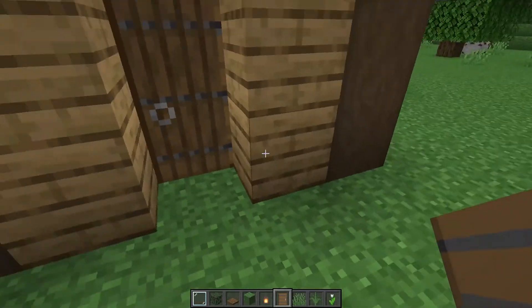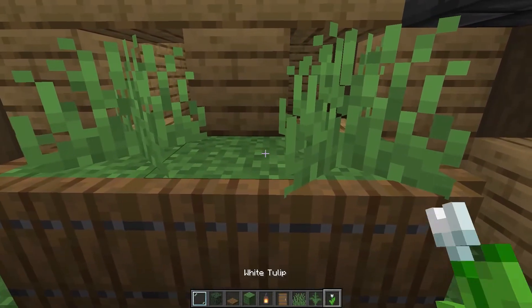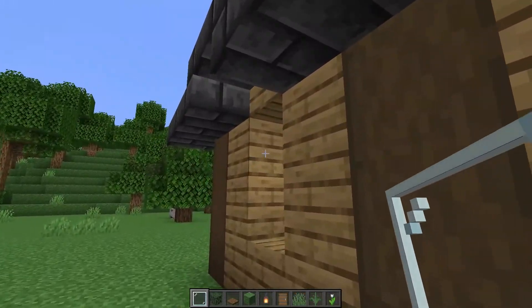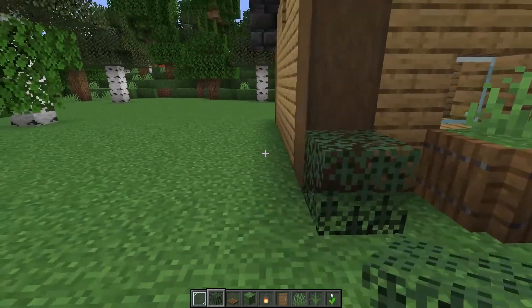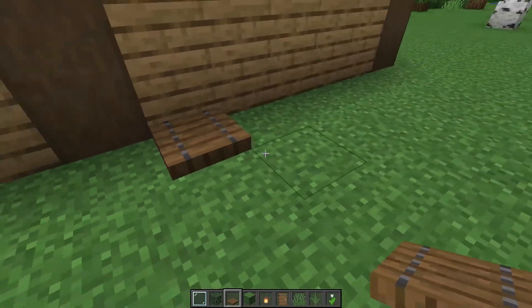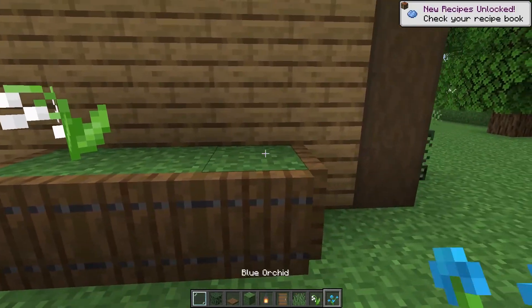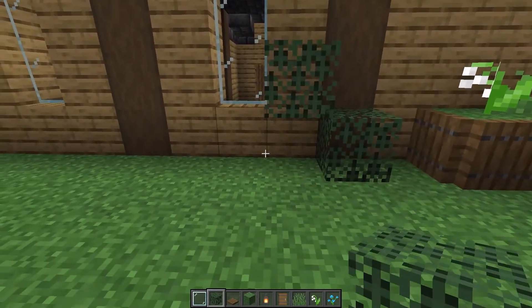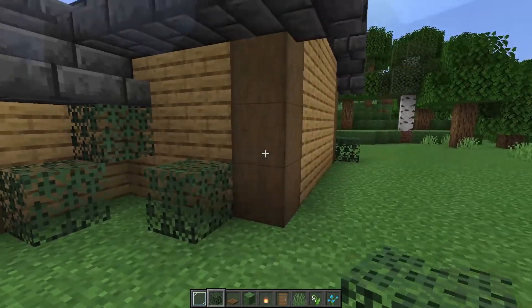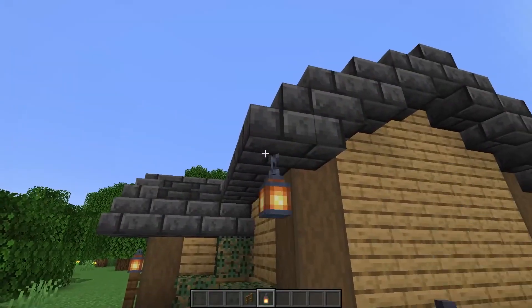Place a spruce door right here for the front door. Now build a three-wide flower bed in front of the two front windows. Next, we'll fill in all the window spots with glass panes. Then we'll scatter a few spruce leaves around the side. On the back side, add another three-wide flower pot and continue scattering spruce leaves around the rest of the house. Then we'll go around the whole house and add lanterns on fence posts or on the overhang of the roof.